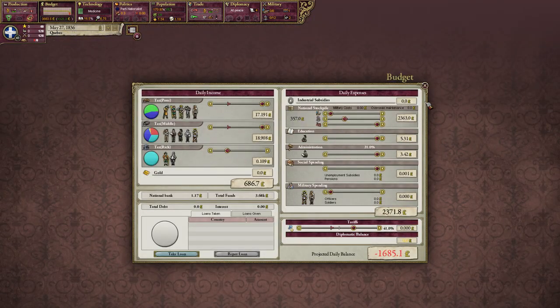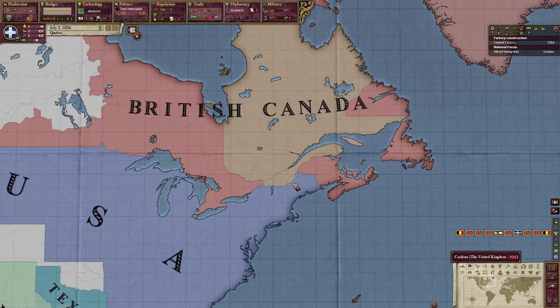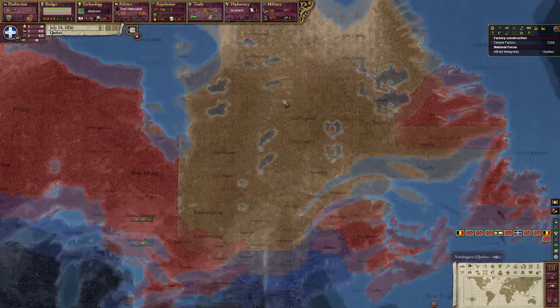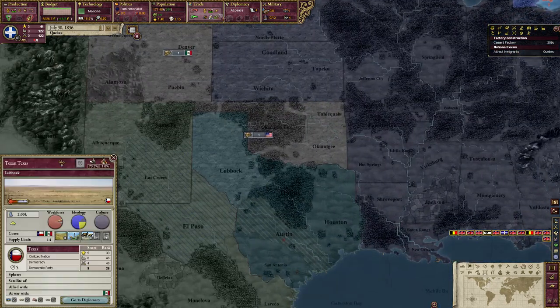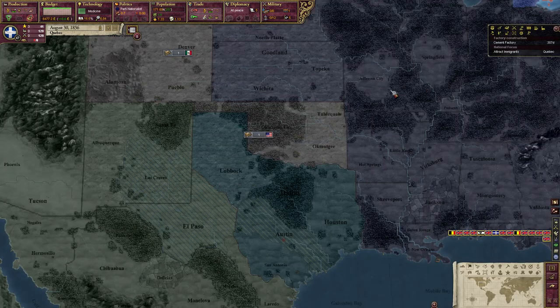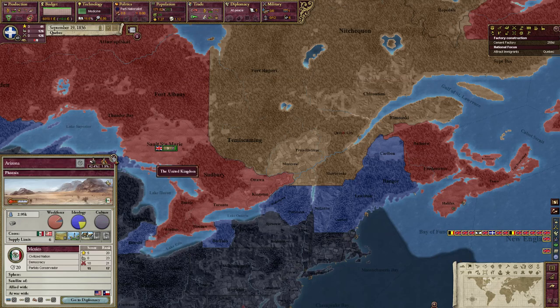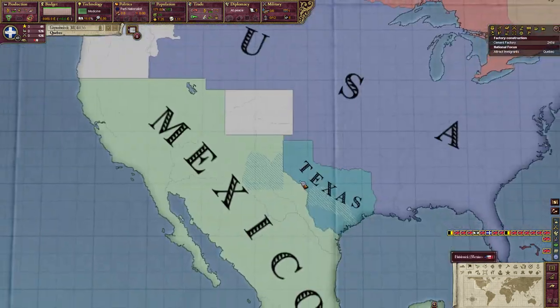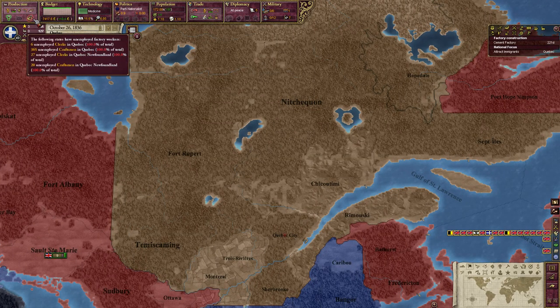Let's make sure spending is up so we buy all the requirements for construction. Now the construction is started. This is the downside of playing as a Dominion or puppet — there's absolutely nothing you can do. The US has called for Texas so they'll probably get that very soon. Poor Mexico, nothing you can do against the US and Texas.